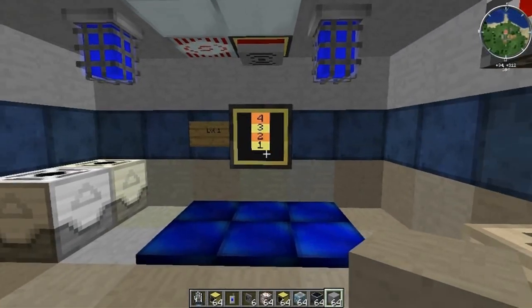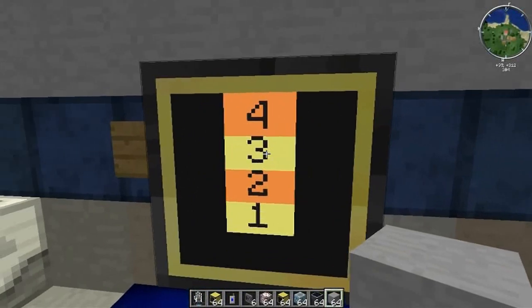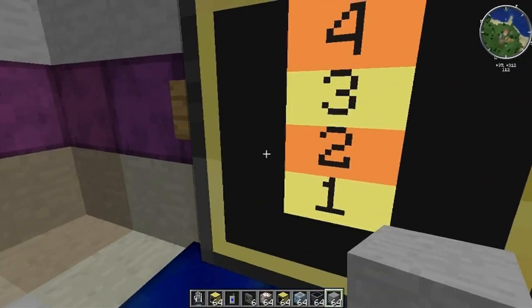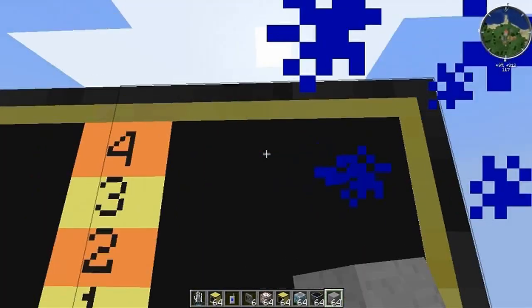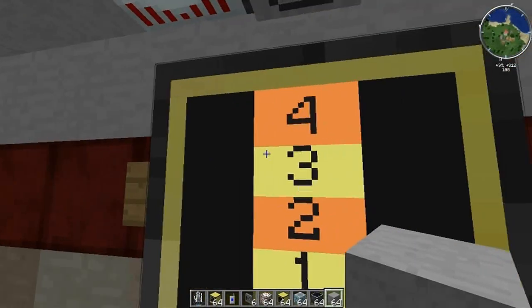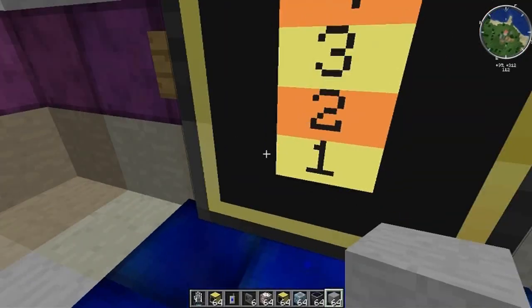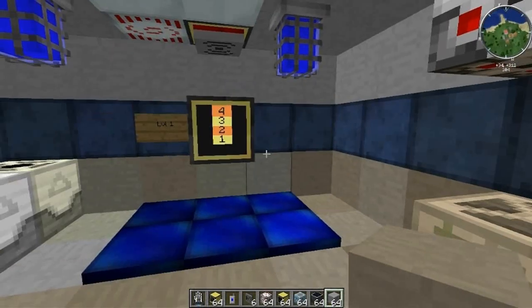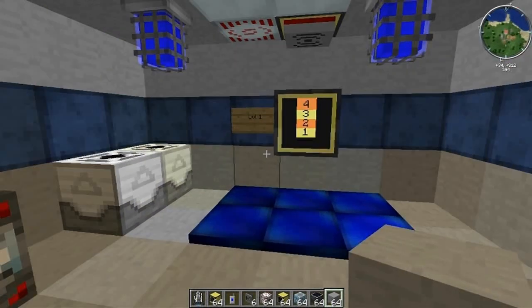For those of you who are new to this, this is how it works. Basically, just go up to the computer, select your floor, and you arrive there. It is a one-click system to get anywhere you want. You can get to any level from any other level. It is very cool. It's only limited by the range of RedNet.